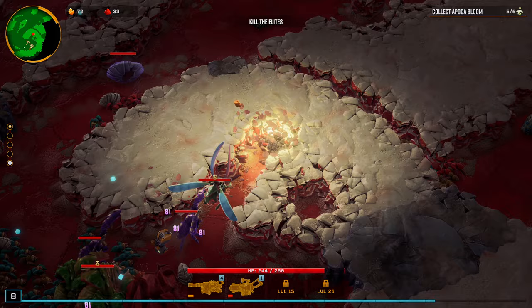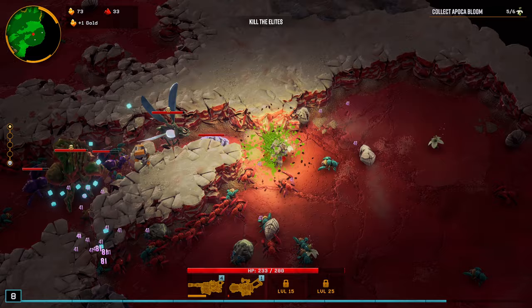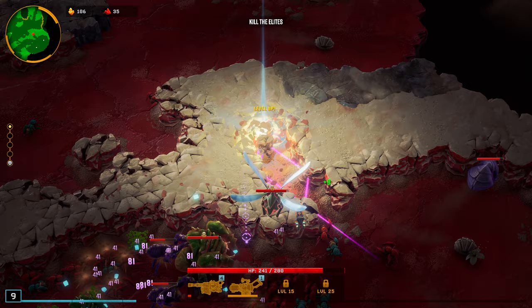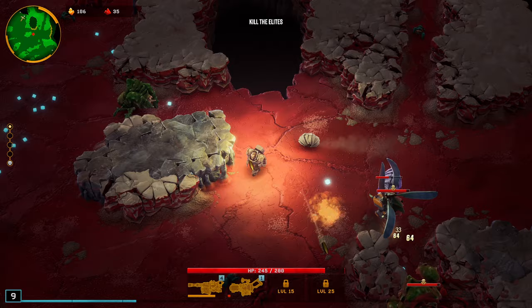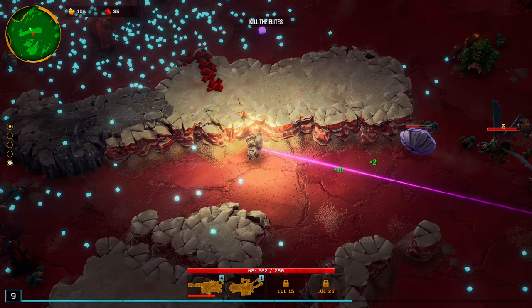We're going to try to hold off killing the bosses as long as we can, especially since I need to complete this quest still. Actually, I'm about to complete the quest right now. Quest complete! Let's go back up here and see if we can get that Nitra. Let's do the Armor. We're getting pretty bad upgrades here — hardly any weapon upgrades, mostly just low-level universal upgrades.